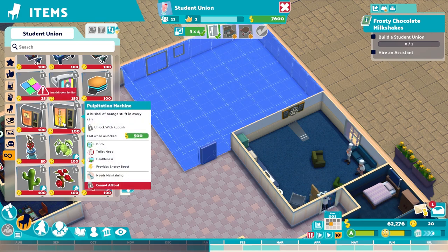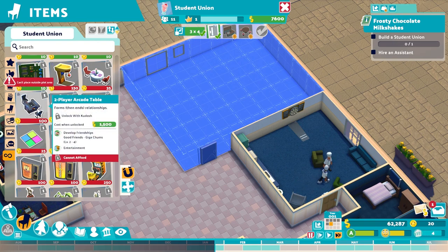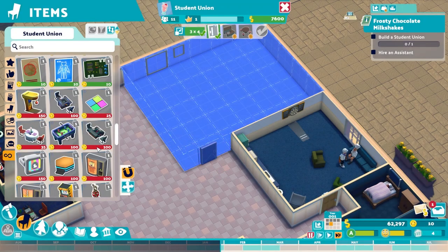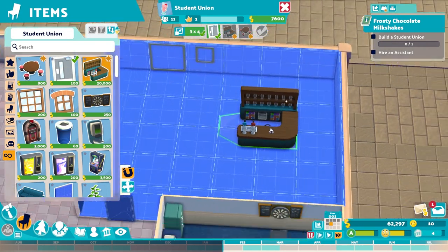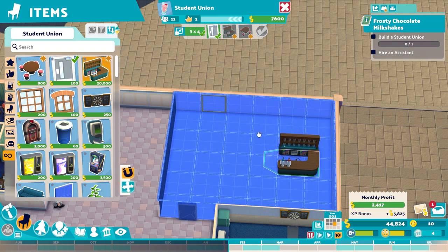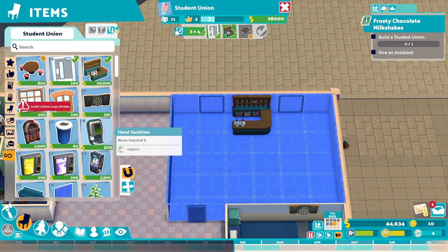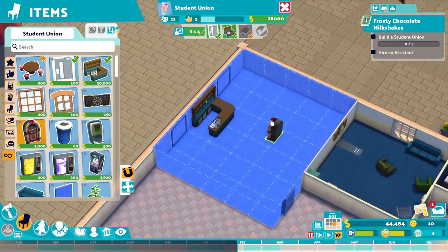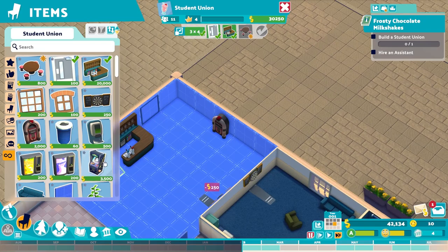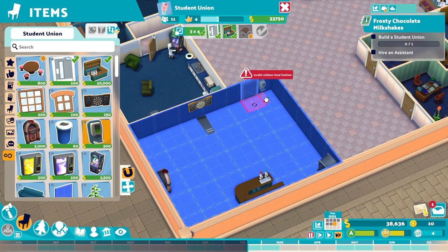Palpitations - a bunch of orange stuff in every can. Okay. Table football - 100 kudosh, can't even afford it but I like it. Leon light, that's awesome - we'll unlock that, I want that. I know we're saving for bigger things but I want that. So the bar can go right in the middle. We're losing money but the XP is kind of gaining us cash. Let's do a couple of windows. So we'll do dance floor over here, music there, dartboard up against this wall over here. I don't really see how this is different to the lounge, but we'll find out as we develop.